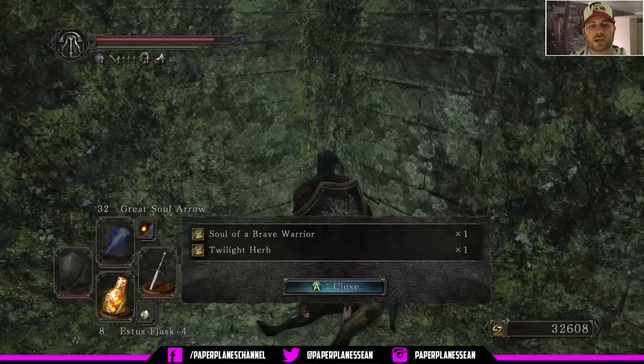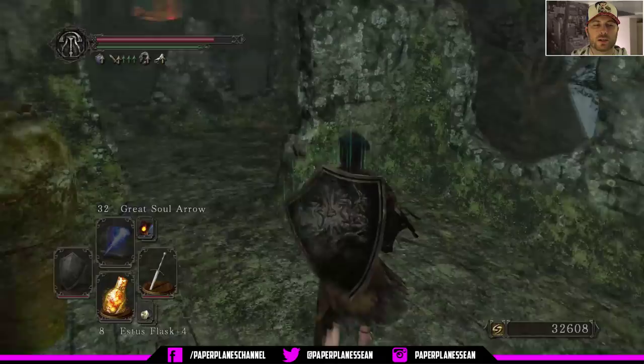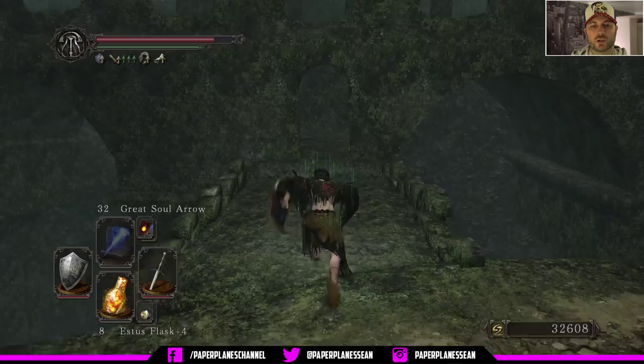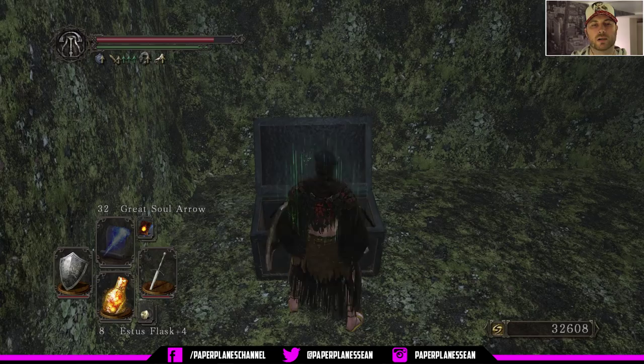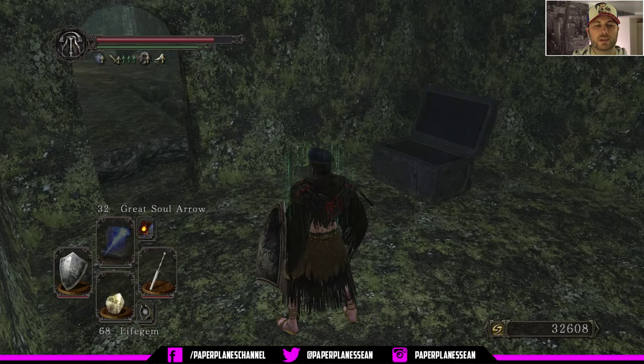Now what we're going to do is get a running start and make sure that you jump into that doorway there. And we get to loot this black knight halberd if I remember correctly. To get out of here we're just going to run and jump, but in fact we don't need to do all that because we're just going back to the bonfire — so use a homeward bone.